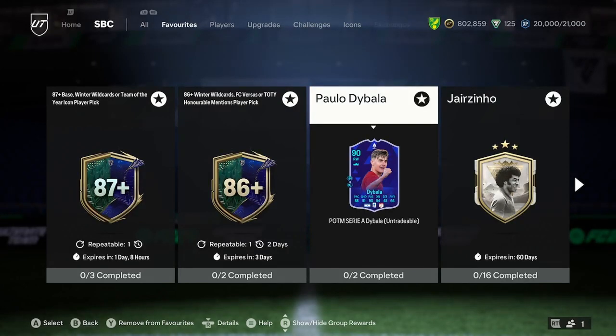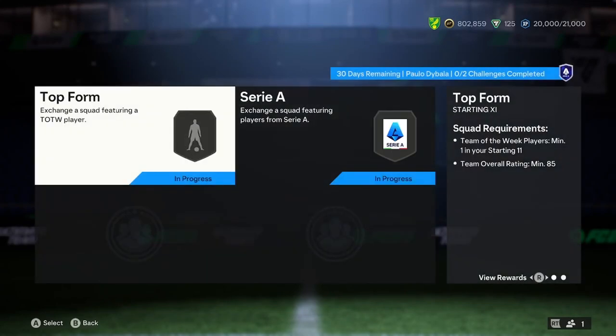Like, this would have been one of the better Fantasy SBCs. Is it an 85 and an 87 squad? Yeah, I can see why. But I think that's a reasonable price — I honestly think that's a reasonable price.